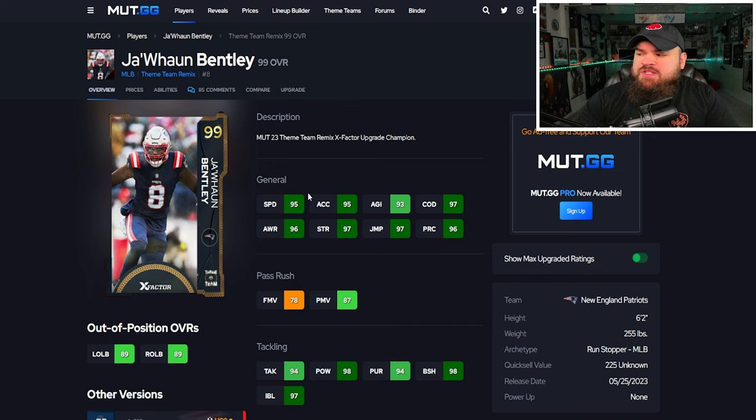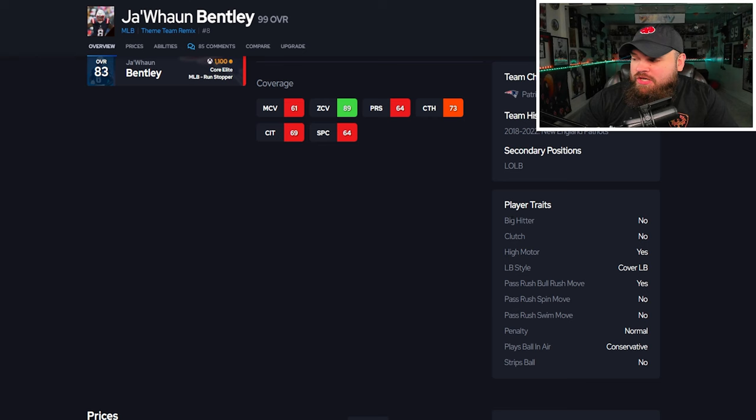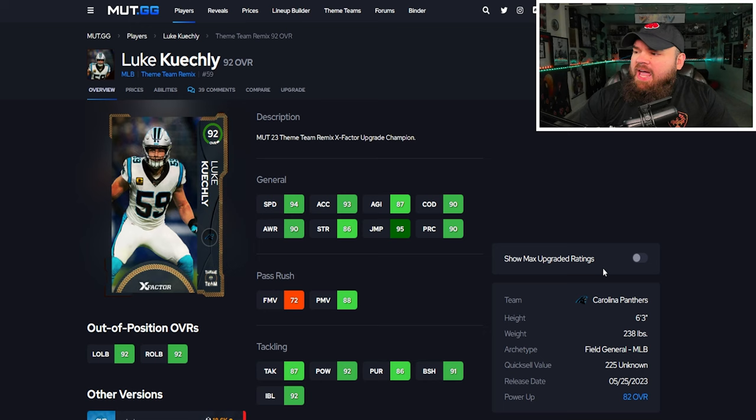After that we get Juan Bentley — showing max upgrades, up to 97 speed, 96 play rec, slight pass rush but not really great. Block shed and impact blocking are good, but he does not hit 90 zone on the base card, and he has literally no man coverage. Traits: no big hitter and play ball in air conservative. He's the worst one we've covered so far. He goes right by Cody Barton in B tier, though I kind of want to put this card C — the X-factor is really what's saving him.